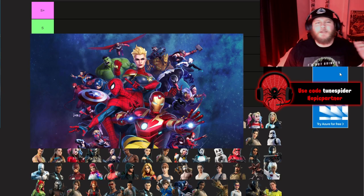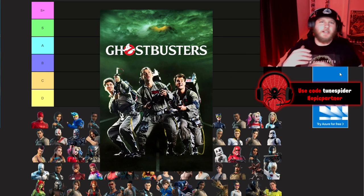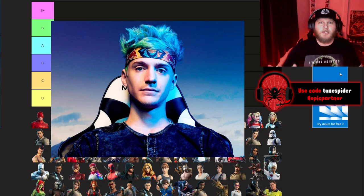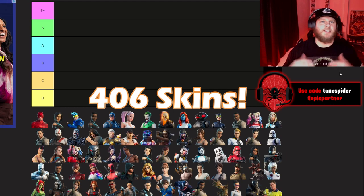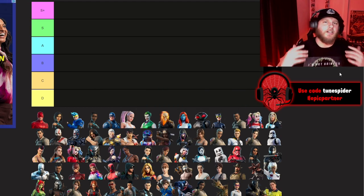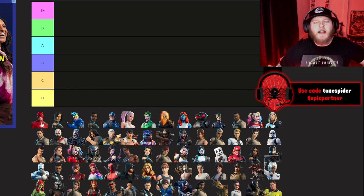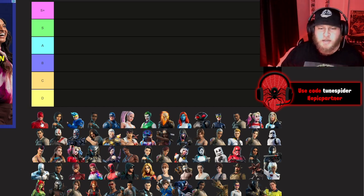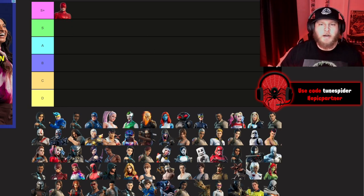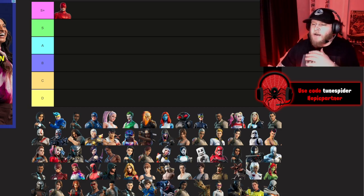We are ranking every Fortnite collab skin ever gotten in the game — from John Wick to Marvel to DC to Star Wars to Ghostbusters to streamers to Chun-Li and the newest collab, Teenage Mutant Ninja Turtles. There are 406 skins that we're gonna be ranking. Starting with Daredevil — he's goated, going S Plus.